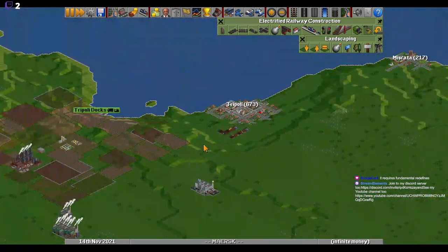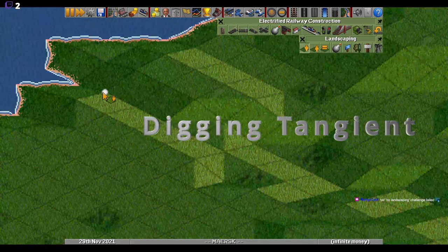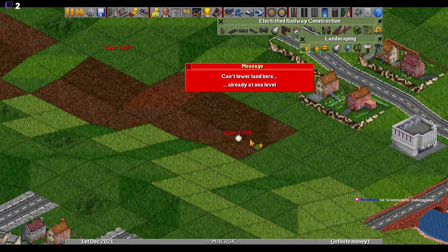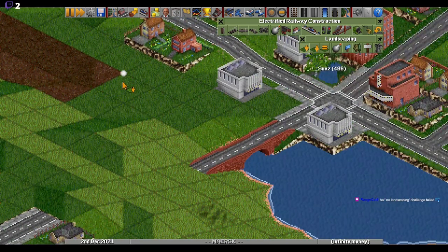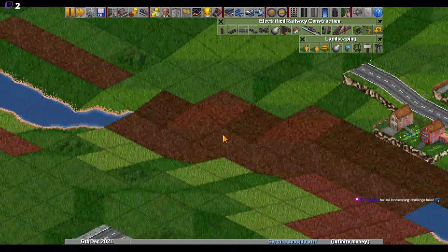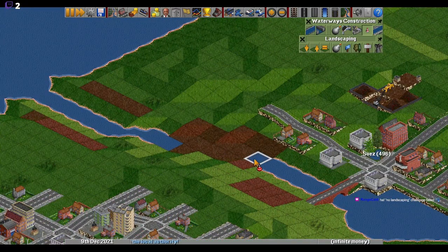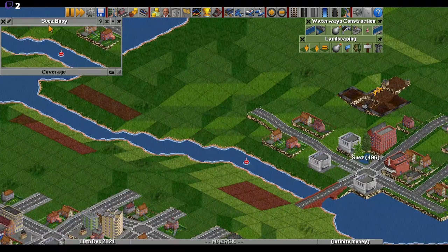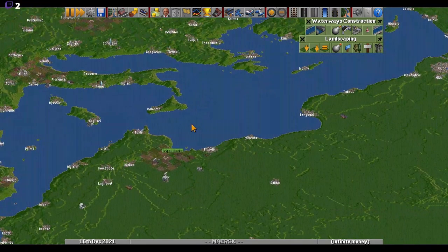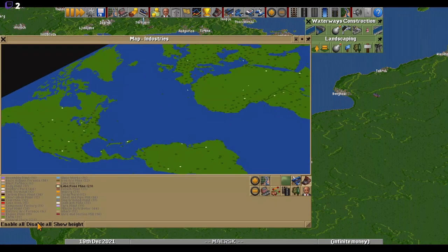Okay, so we need coke — that's the last thing, right? We need to make this happen. I'll put a buoy inside here, maybe there. Okay, so in theory we need coke. Let's go to the map, disable everything, and find an oven. Okay, maybe I want this one — there is one. This one we can definitely connect it to the port like that, and bring in some coal.